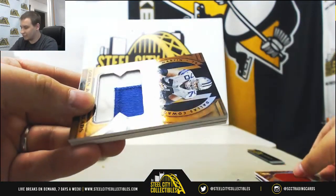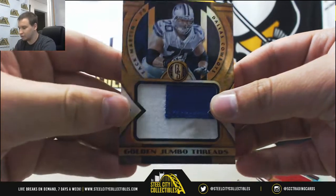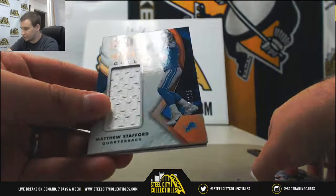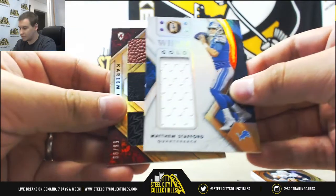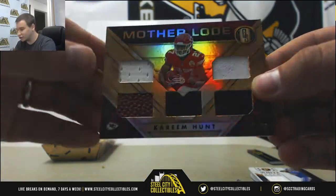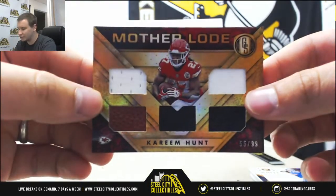Next hit again for the Cowboys — another patch, 37 of 49, Zach Martin, Golden Jumbo Threads. For the Lions, white gold jersey 125, Matthew Stafford. And for the Chiefs, another one of those Motherload five-way relics — 56 of 99, Kareem Hunt. Looks like some jerseys, maybe a towel, a football, and looks like maybe a cleat or a glove.